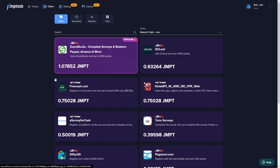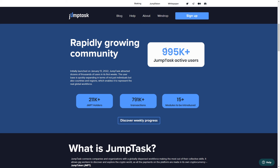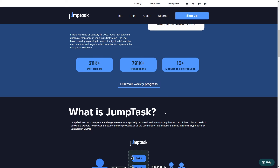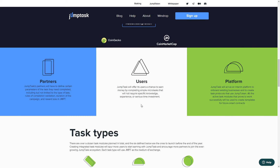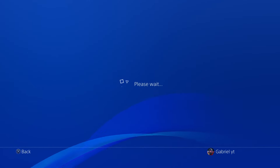Don't worry — even if you're not familiar with crypto, JumpTask will take care of that for you. They'll create a wallet for you when you sign up where you can store and use all your funds. It's not going to cost you anything to try it out; as a matter of fact, they will pay you for trying it out. Sign up using the link in the description box to get started with JumpTask right now.